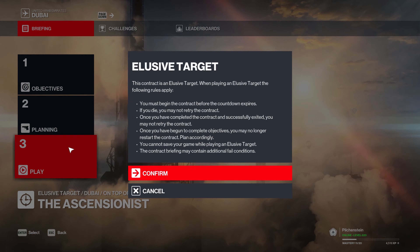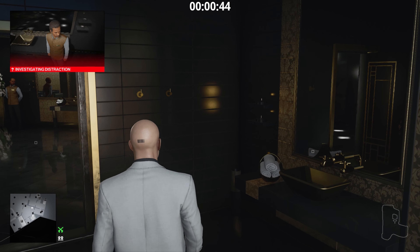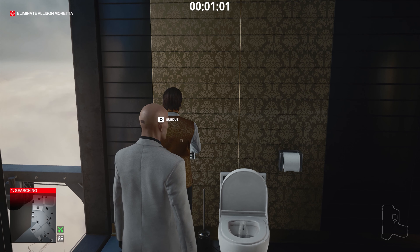Once we're inside we want the middle of three doors, and we're going to tamper with the toilet there. That'll lure one of the staff members in. So we're just going to wait by the door, and as soon as he comes in we're going to close the door behind him. Then we're going to go over and wait for him to turn off the toilet.